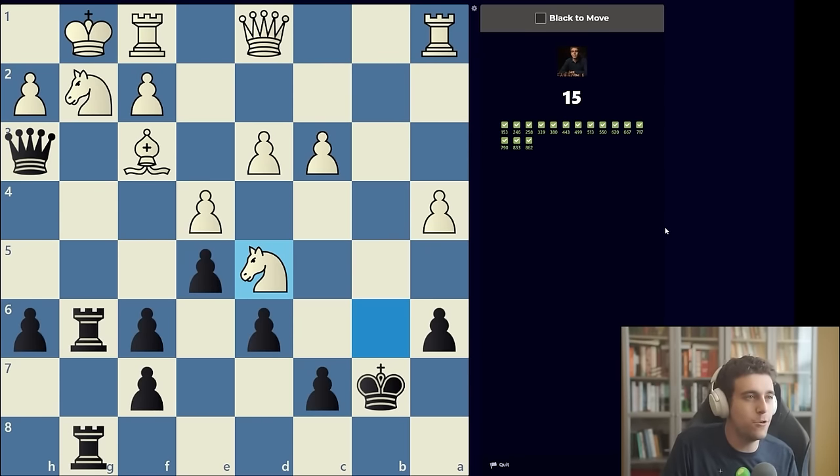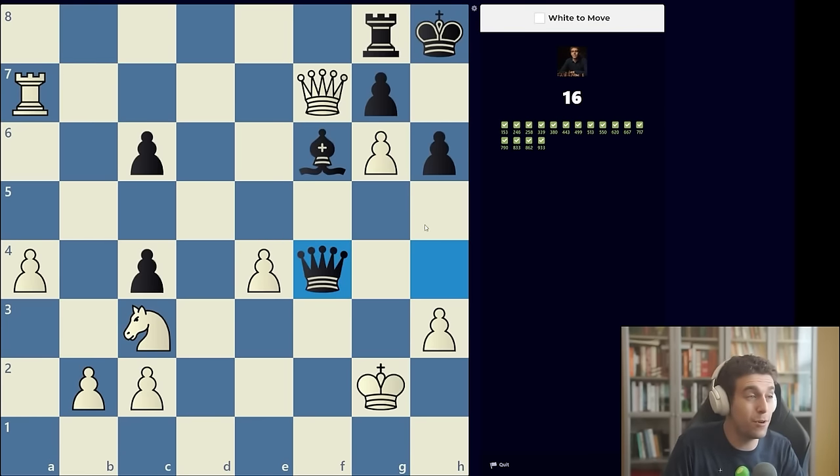Back to basic checkmates: doubled rooks on the g-file plus the queen on h3. Count defenders and attackers smoothly — the knight on g2 is only guarded twice, meaning we can safely take it with the rook and it's mate on the next move.